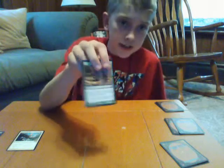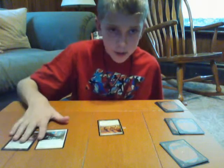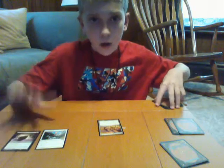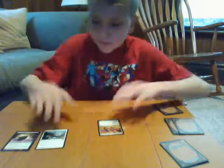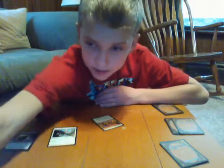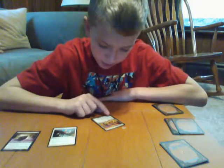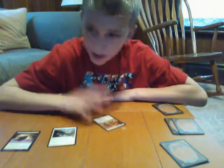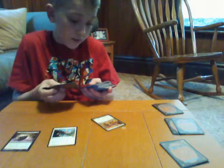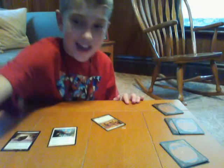Now we're going to go on to sorcery. Sorcery is very good — it's what most decks will have a ton of, because death is basically spells and those decks are good. If you want to beat plains and forest decks, use a death deck, or a death and water deck usually works good against that. This sorcery allows you to search your library — your library is like your big stack of cards that you're not using — for a basic land card, reveal it, put it in your hand, then shuffle.